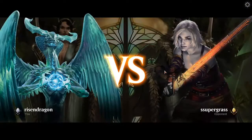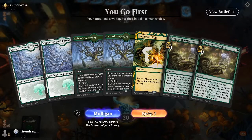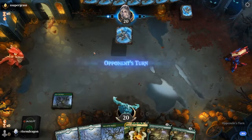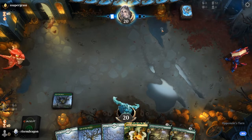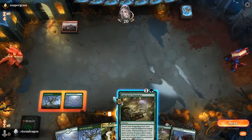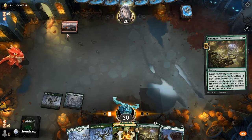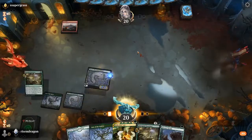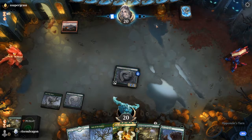We are against Supergrass in the best of three, playing first. We keep the hand — we can ramp into stuff with two Layer of the Hydras and an Emergent Sequence. We find a land and we're good. Unfortunately we play the wrong card by mistake — it's probably going to die to a Play with Fire or something similar, putting us in a little trouble on the ramp.